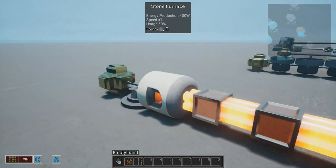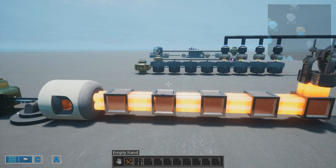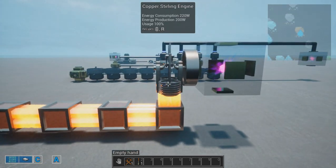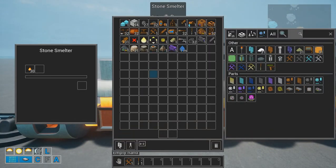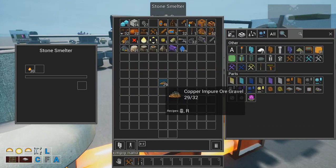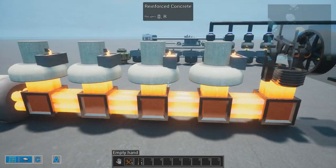You also have one for heat. Furnaces produce heat, and sometimes you want to take that heat away from the furnace over a long distance. So you use these copper heat pipes. They store and transmit heat to all faces. In this case it is powering a copper Stirling engine right here. This is a way to transmit heat over long distances.